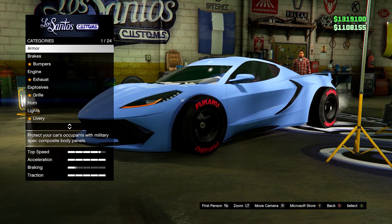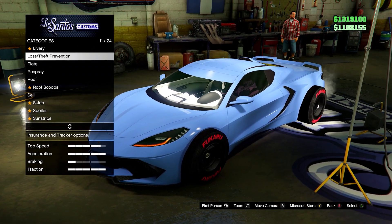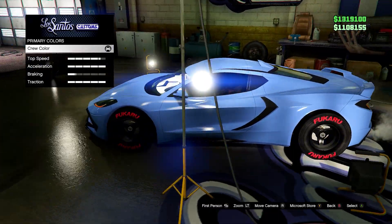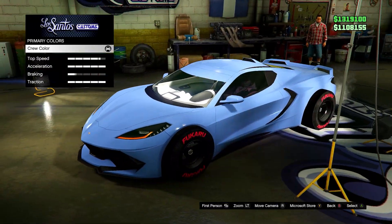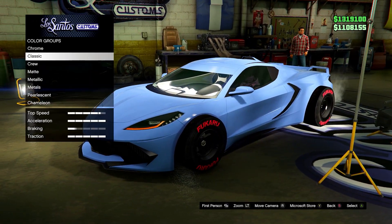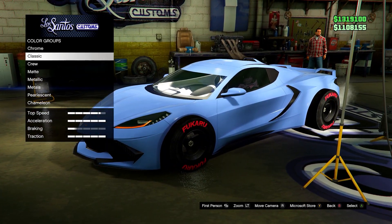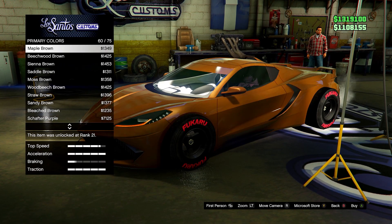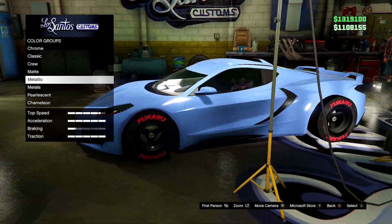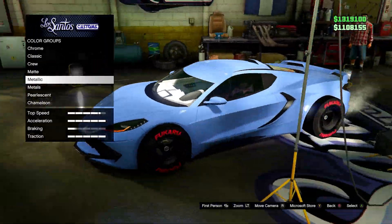Next up we have another blue color, again up there with my favorites. It's a bit different and more unique — not as bright but definitely a nice color in my opinion. I'll put the hex code on screen. I haven't used a pearlescent on this one; I personally prefer it without. I'd describe it as more of a diamond blue — it's got more saturation than the blues already in the game. Here's what it looks like outside in the daylight.